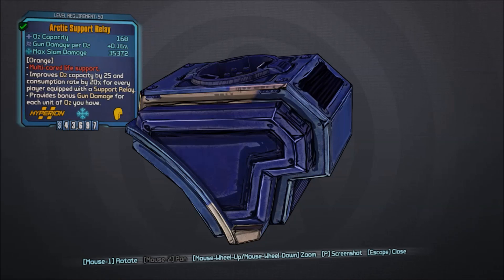The Support Relay is a Hyperion-made Legendary Oz Kit, or O2 Kit. Its red text reads 'Multi-Core Life Support.' For every person that has a Support Relay, it improves O2 capacity by 25 and the consumption rate by 20%. So if you have a full party of 4 all wearing Support Relays, you're going to get some pretty good Oz capacity and consumption rate slowing.